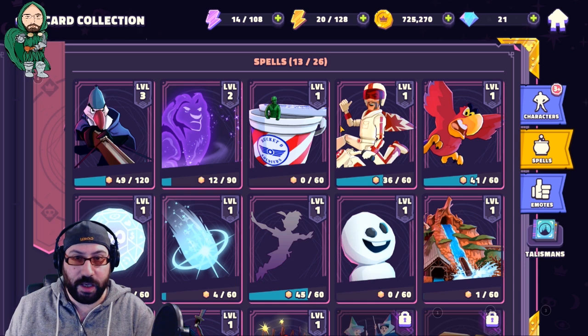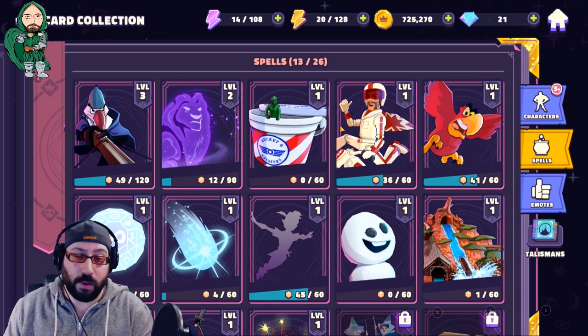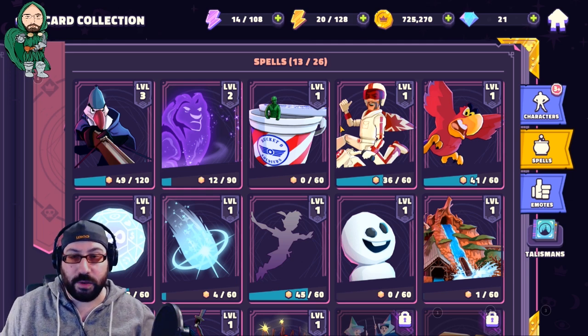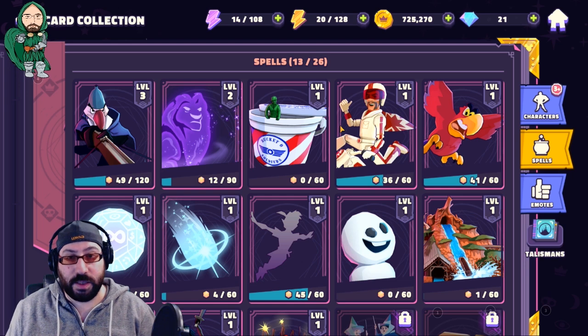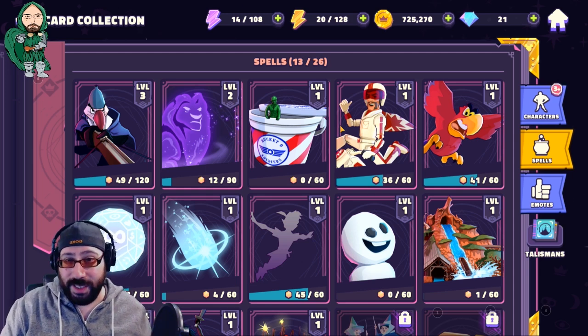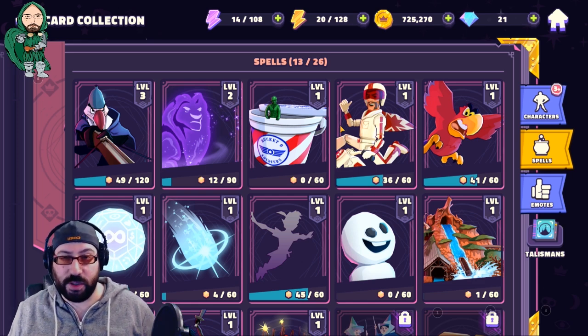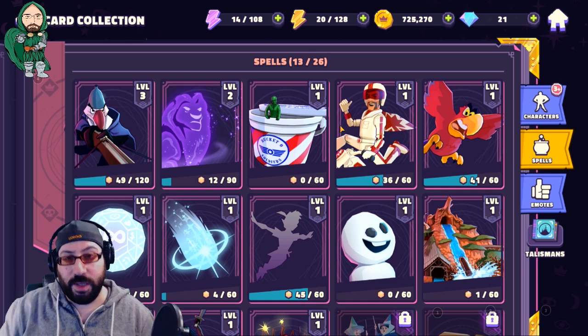Spells that do something at either the earliest stages, the unlock of the spell, or at the highest level, that do something nothing else can emulate. Damage is great. There are some spells that do damage that are included on this list, but most of the time it's the utility of the spell that makes them great. Keep in mind, your team is built independent of spells. Spells just improve or counter the opposing team.